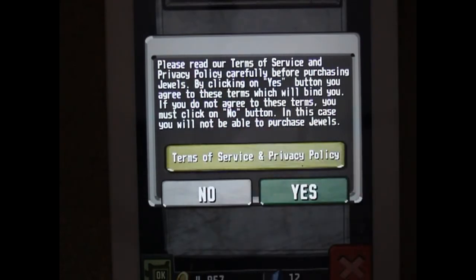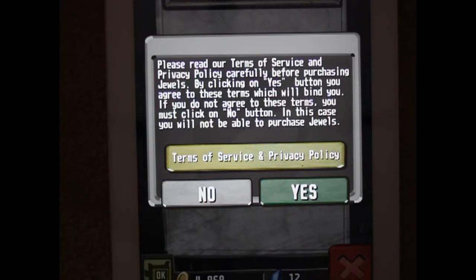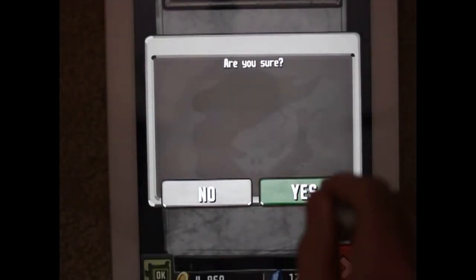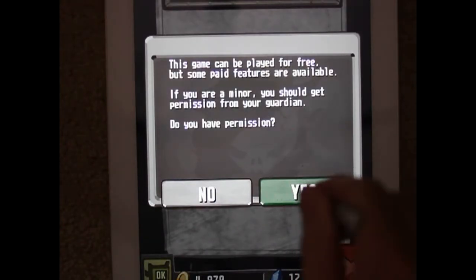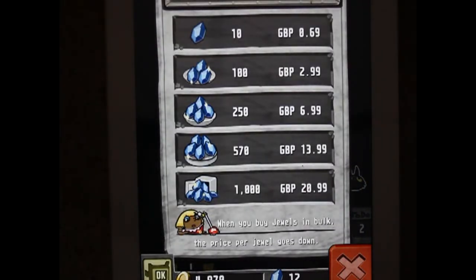So we clicked on the hard currency - the jewels. It says 'please read our terms of service while purchasing jewels - click the yes button to confirm you've read the terms.' So I guess that's kind of making sure they're adding an extra safeguard. If people say they bought things by mistake, or their children have. That was asked of me again - so well done, Gung Ho. This is three times - this is the most I've ever seen stopping in-app purchases. And even more interesting - a lot of games have six bands of transactions, this has only got five. The reason it's only got five is it's limited - the maximum in-app transaction is £21.